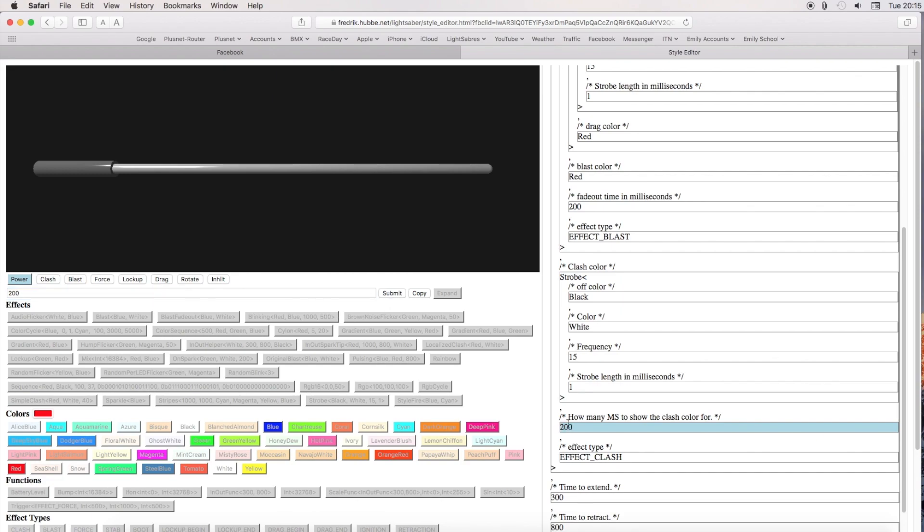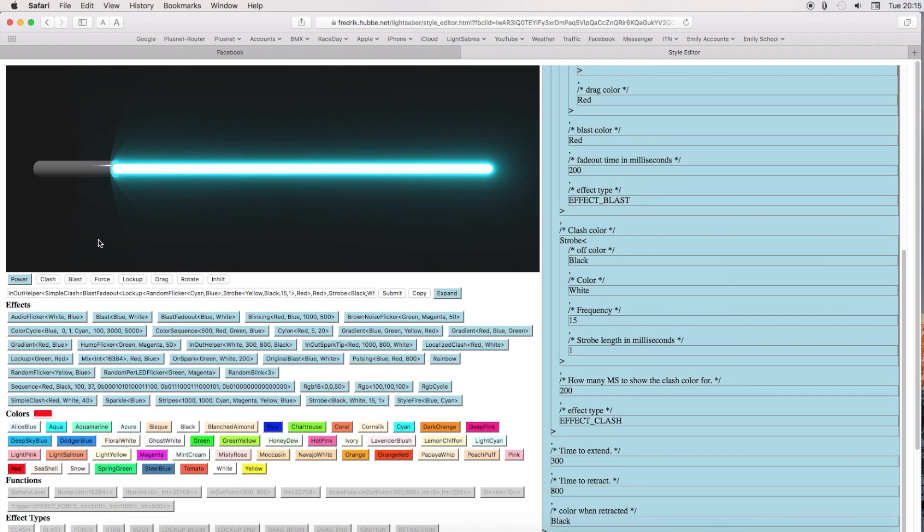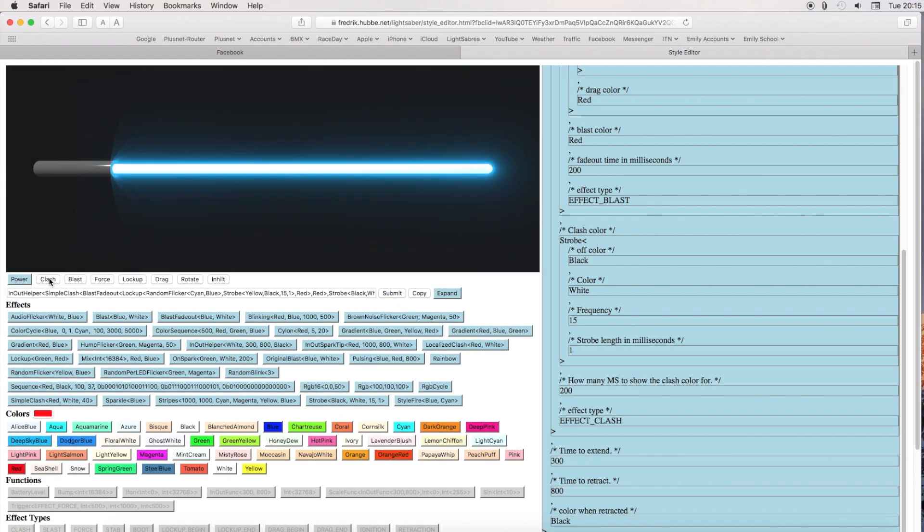I always think that's a bit short, so let's make that 200. Submit — you can do that 200. And that's it. Now we can power on: there's our clash, there's our blast, and there's our lock up. If you just copy that and paste it into your config, that's it.